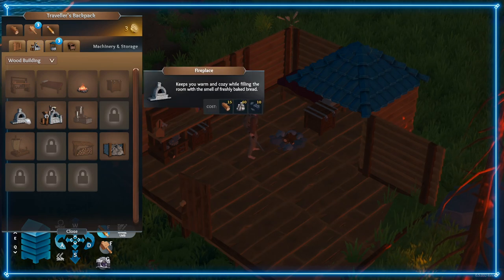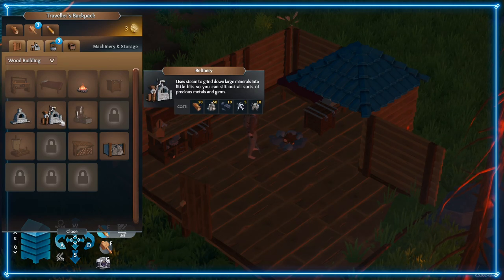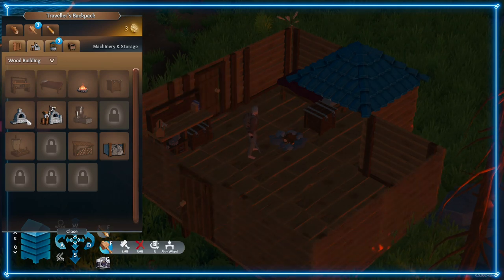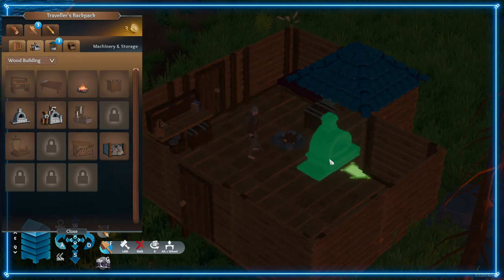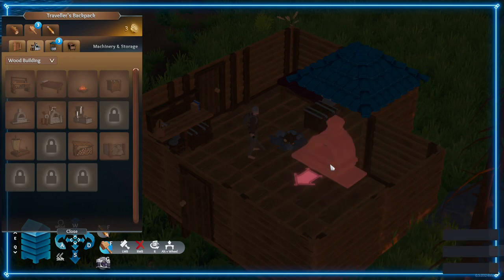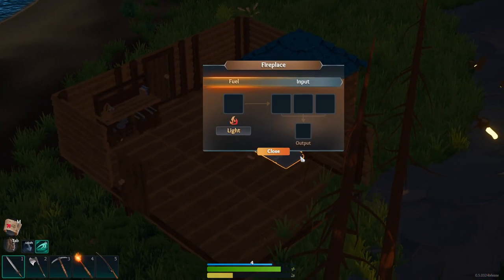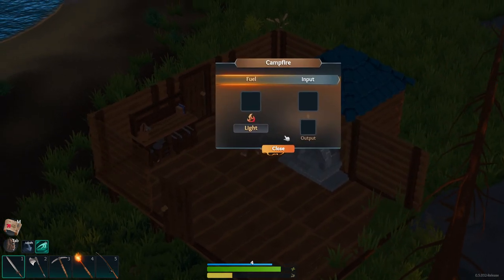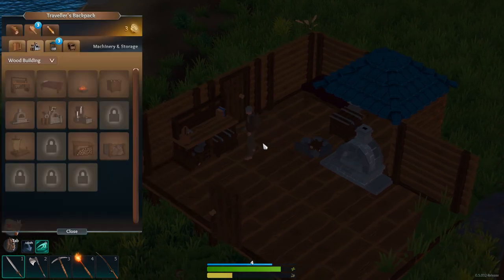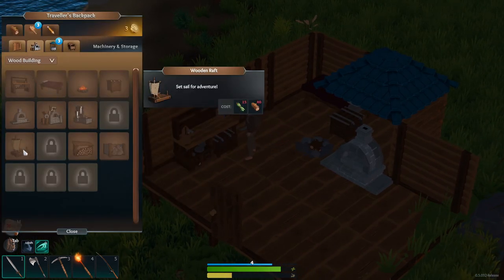We can also smelt some things — precious metals and gems. I don't remember if I really need the fireplace. I guess we could simply build a raft and say it's okay.